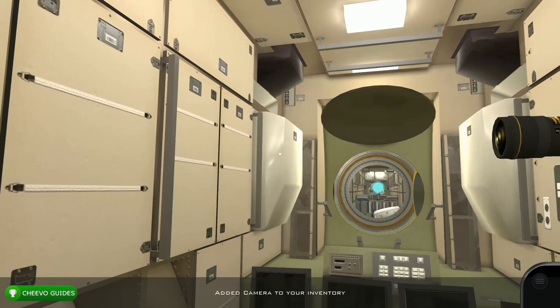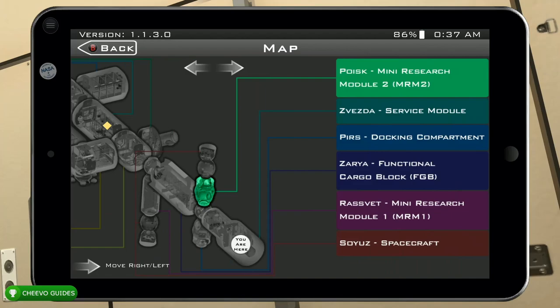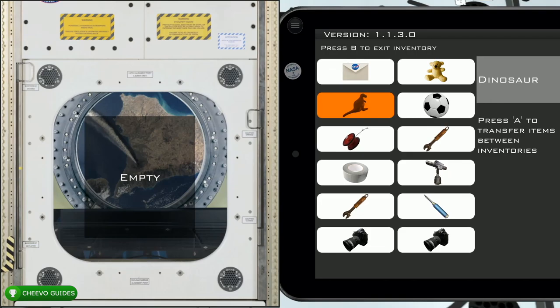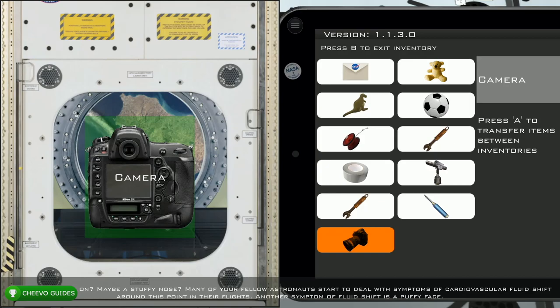Inside the Zvezda module, pick up both cameras. After that, go to the map — the yellow indicator is now going to be on the US Lab, also known as Destiny. Fast travel there, look down, and interact with the wharf. Then go to the very bottom of your inventory and select the camera. After you apply the camera it will trigger some dialogue.